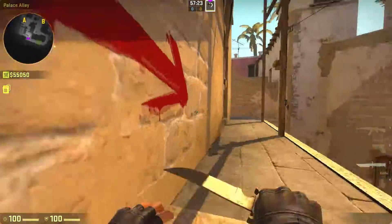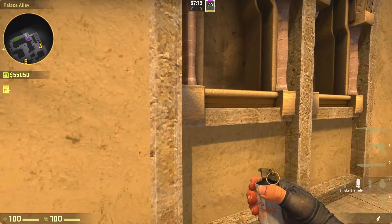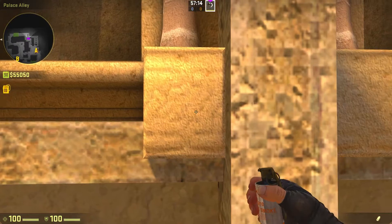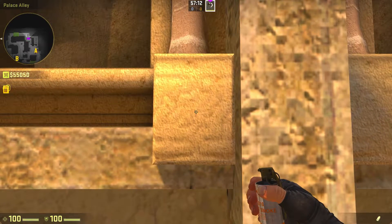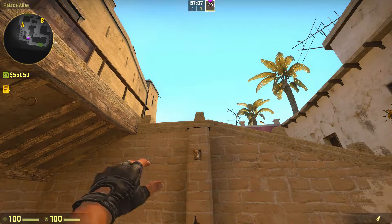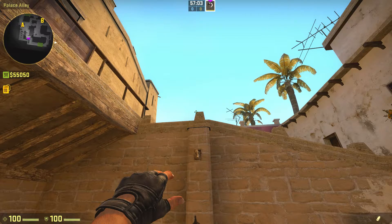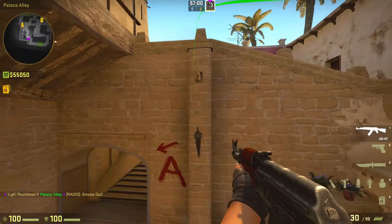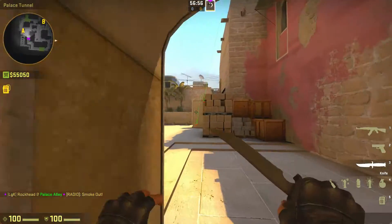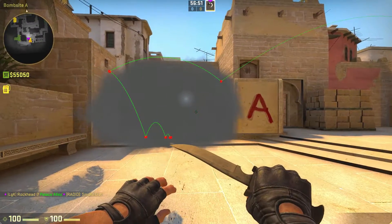You want to hop over here. You'll notice there are four blocks — one, two, three, four. You want to go to the second one right here and set yourself up with that second block. Turn around and try your best to aim directly at that corner. If not, it's not going to bounce off the stairs in order to do the smoke, and that's the only way the smoke will work. It bounced off the stairs, bounced off the wall, and you have a nice smoke into jungle.